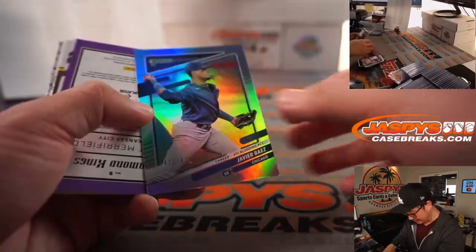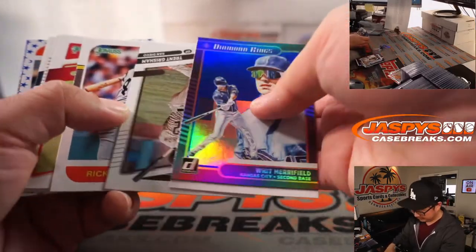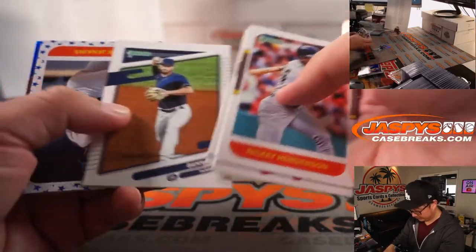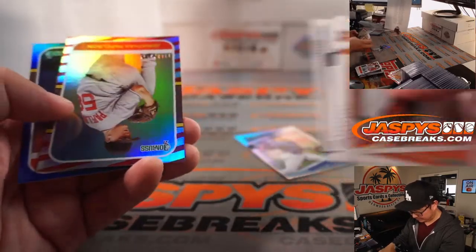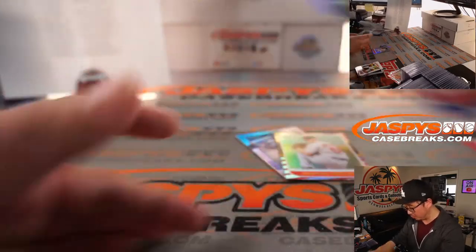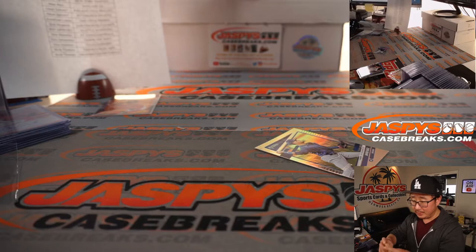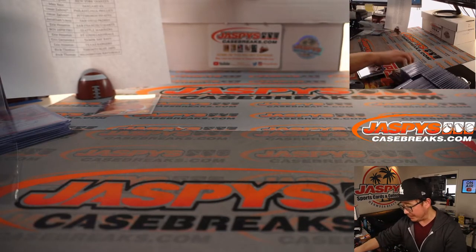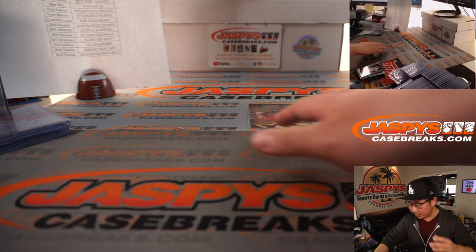That's Javier Baez to 479. Jonathan Papelbon right here to 2021. And there's Mo — Mariano Rivera right there as well. And there you have it, ladies and gentlemen — that was a four-box random team break number eight of 2021 Panini Donruss Baseball.